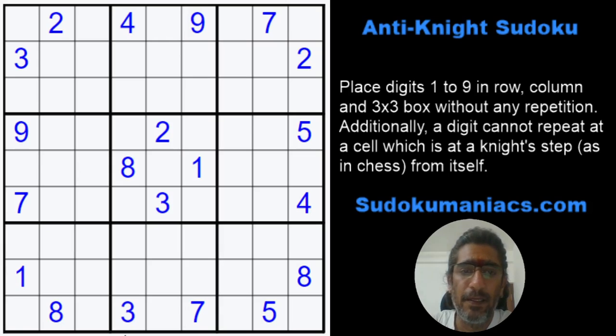The first thing, like I always say, we start like a classic. We have a 2 here and a 2 here, so the 2s have to be in these 2. That's one pencil mark. 3, 3 — 3 cannot be here, so that's a 3, which means this becomes a 2. 3, 3 has to be in these 2, but this cell is at a knight step from this 3, and the 3 gets pushed here. This 3 cannot be here, it can't be here — this cell is at a knight step, this cell is at a knight step — so the 3 will be here. 3 cannot be here by classic rules. For this 3, these 2 are at knight steps, so the 3 gets locked here.